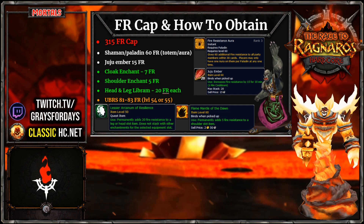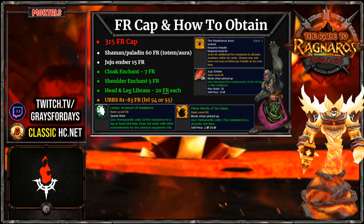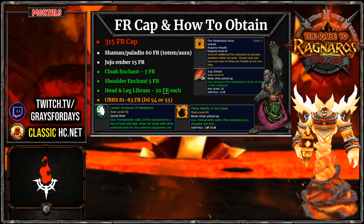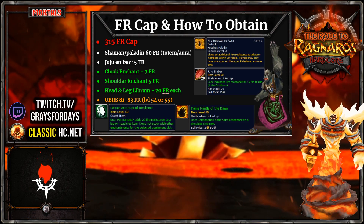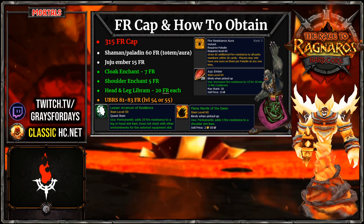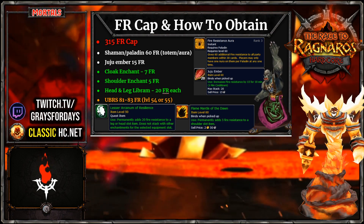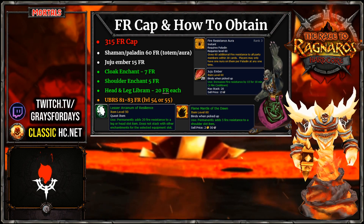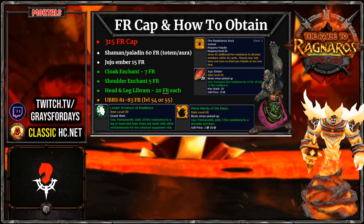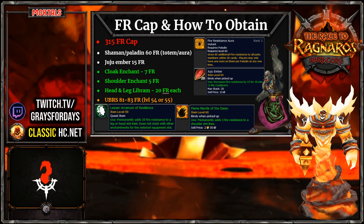We've got the Shoulder Enchant for 5 FR - that's Argent Dawn reputation. The Head and Leg Librams give you 25 resistance each. In a hardcore one-life environment, these Librams drop out of Blackrock Depths, so we're going to need to farm BRD as a guild in 5-man groups - maybe some mages AOE farming BRD trash pulls. And then we can get the 1-hour Upper Blackrock Spire buff, where you mind control one of the spellcasters and they buff you with 81 or 83 fire resistance. Once you add all this up, it's over 200 fire resistance.